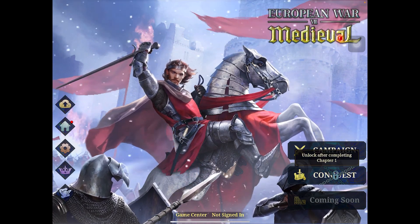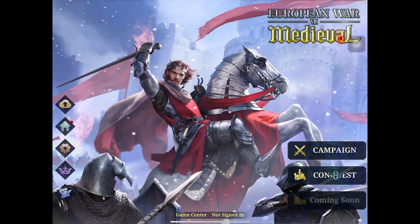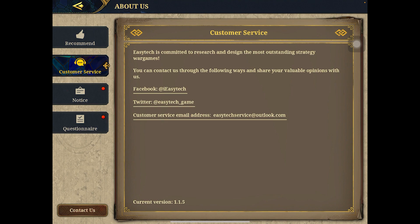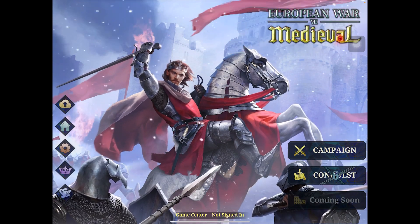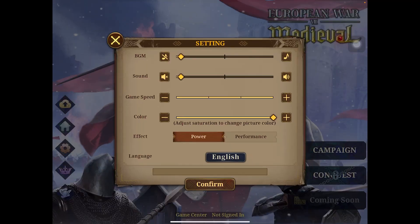Conquest is locked — you need to finish the first chapter to unlock it. This is for the campaign. I haven't signed in yet. There's also customer service, notices, and questionnaires. You can contact them if you want. This is version 1.1.5. Game Center is not yet signed in — it asked me to sign in but I didn't do it.